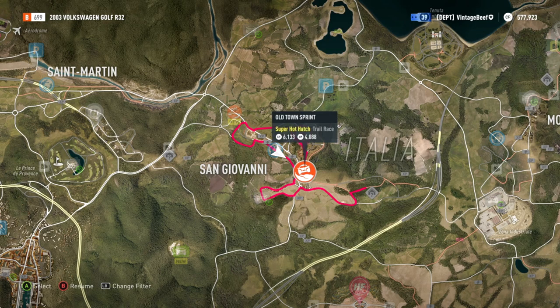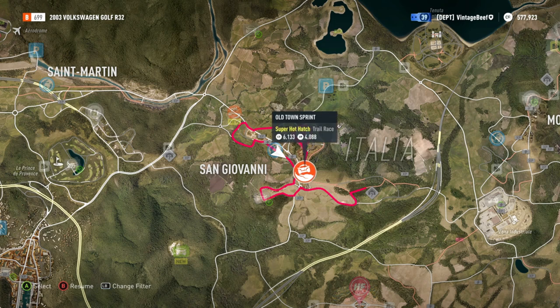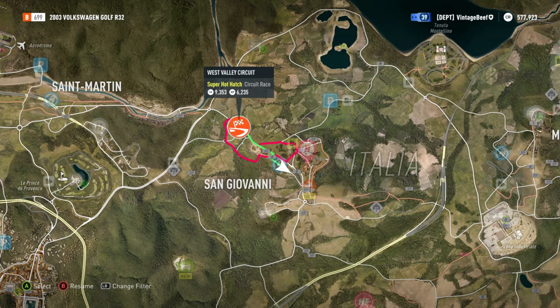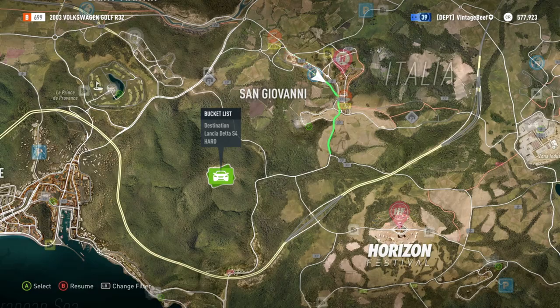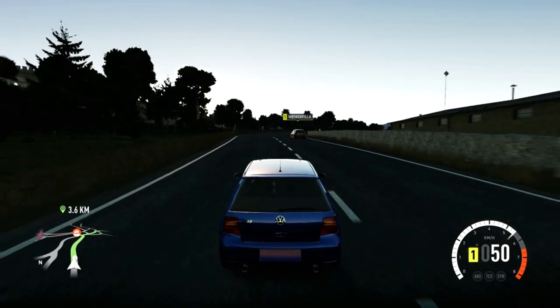Let's go to the next one, which is right over here. Should we go to this one? This is a circuit race. We just did a point to point - this is a trail race. I kind of want to do this one first. We'll do a circuit race, and then - we are right here. We're going to go do the bucket list challenge thing.